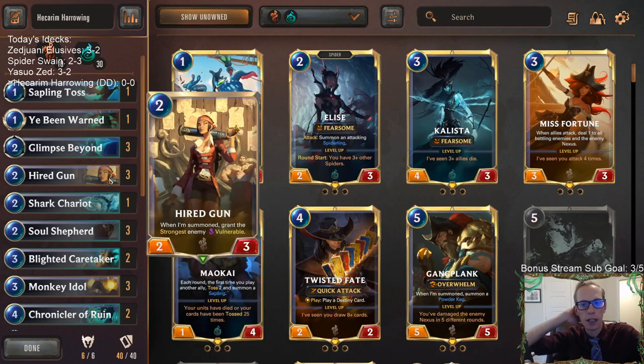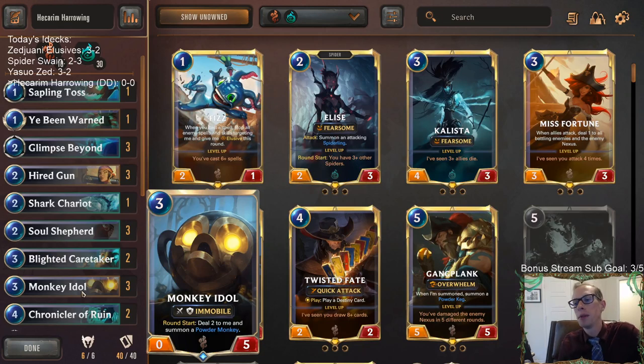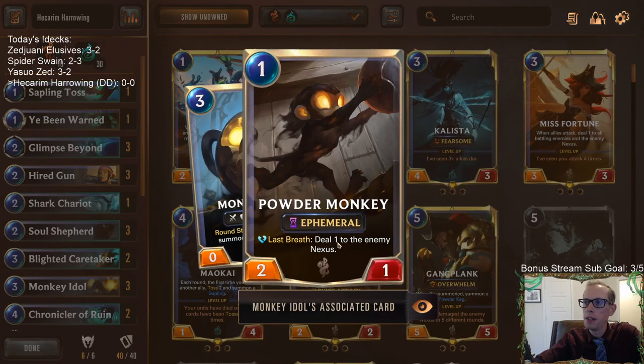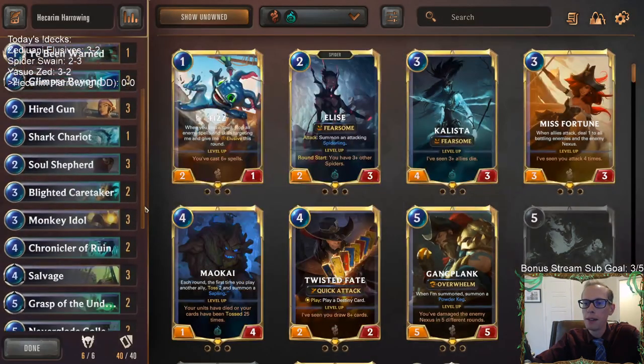You'll be able to challenge them with your Hired Gun. Of course, Monkey Idol - back to this card. This is basically the reason to play Bilgewater. Great three-mana card, getting you those Powder Monkeys, which are awesome on offense and defense. You get your Ephemerals right away that can block. Ephemerals are really bad at blocking because they die at the end of round, so your opponent whenever they have the attack token can go straight to attacks and you don't really have anything to block. But that's what makes Monkey Idol so good - you get Powder Monkey at round start, even on their attack token turn, so you can have some blockers.